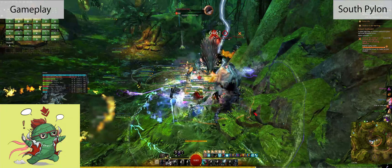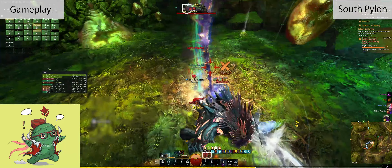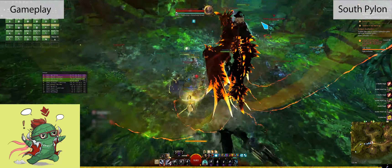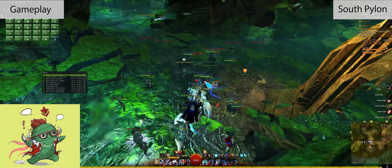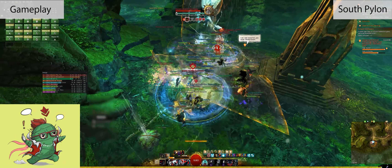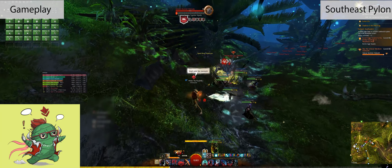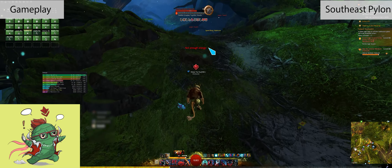Now for the Blighted Sapling events we talked about earlier: there are three Blighted Saplings to kill. First kill the husk, then run into the sapling — that's what makes it vulnerable. After killing all three, if an escort starts immediately, stay close to the NPC because there's only one chance for champions to spawn right before it reaches the actual pylon. Once the NPC gets to the pylon, it's the last event of the South Pylon chain — always one or two champions, they die quick, so spread out and make sure you tag them all.